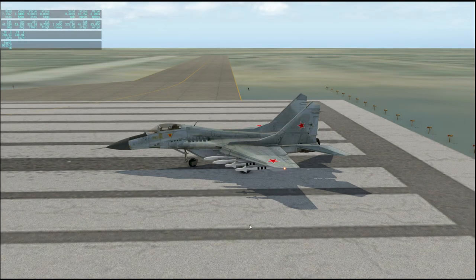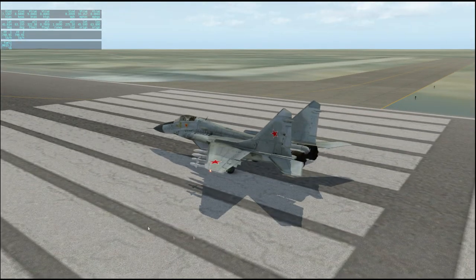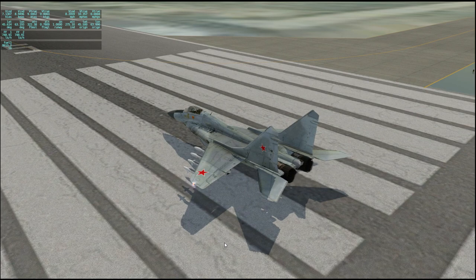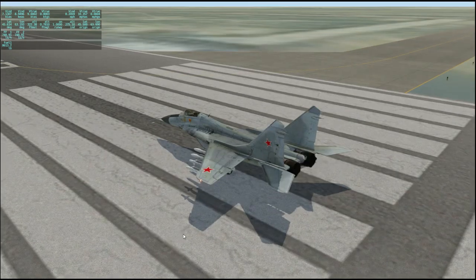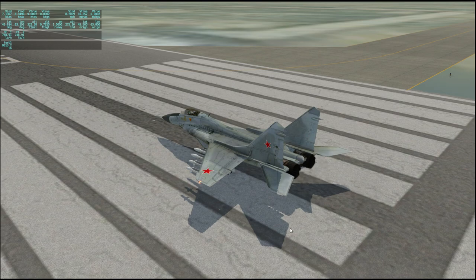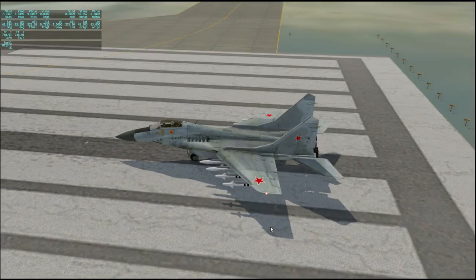Hello everyone and welcome back to X-Plane 11 where we're going to take a tour of Baikonur Cosmodrome in Kazakhstan. We are here with a MiG-29 — this is a freeware plane off of the X-Plane website. It is actually from X-Plane 10 and is still usable in this version. That's not always the case, but it's generally the case, though the quality of the aircraft is not quite what might be expected for X-Plane 11 these days.